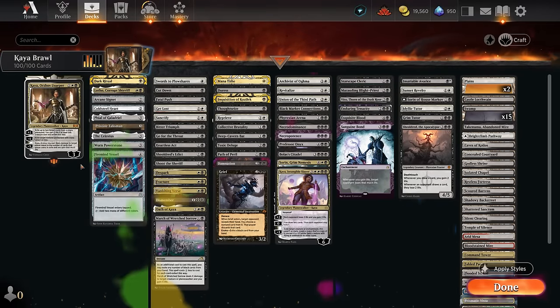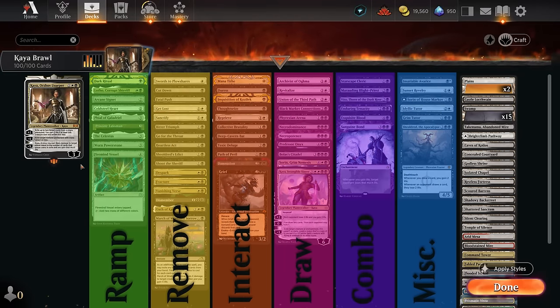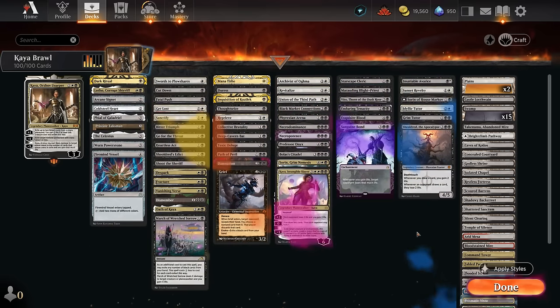The deck is split into several categories: mana acceleration for casting six and seven mana planeswalkers; spot removal for creatures, artifacts, and enchantments; interaction including white counterspells and black discard spells; sweepers to complement spot removal; card draw enchantments and planeswalkers; the combo section with Exquisite Blood and its partners; and a miscellaneous section with tutor effects and other synergy cards.